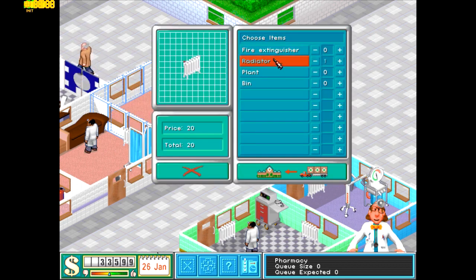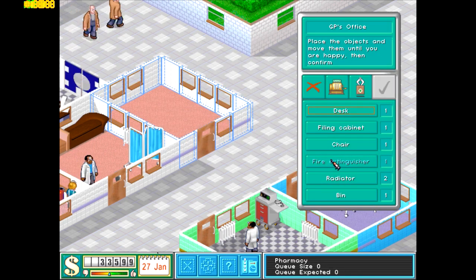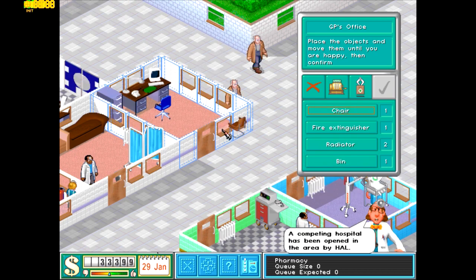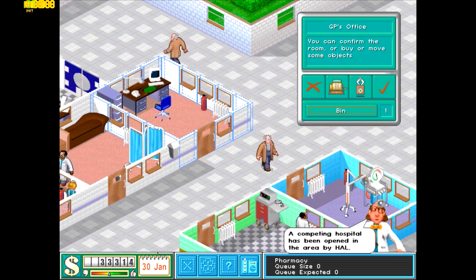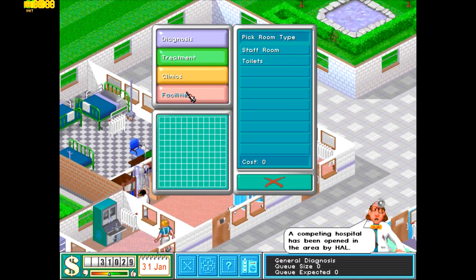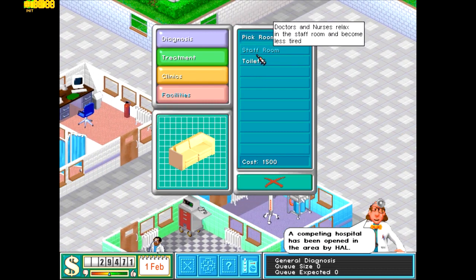Let's just do a slightly bigger GP's office. Fire extinguishers add to the safety of the hospital itself — VIPs would love to see that. Also clean hospitals help a lot, very very important.